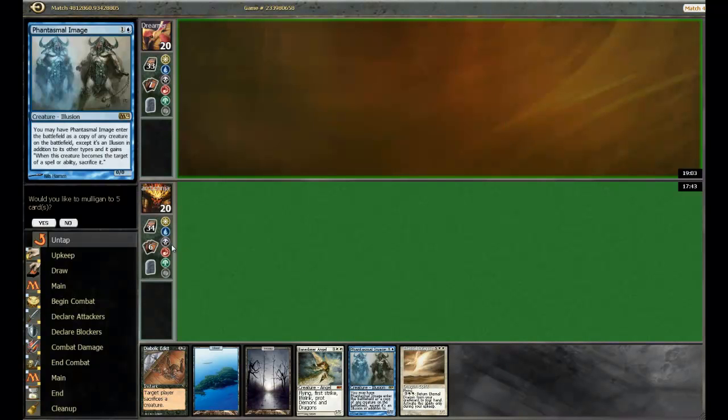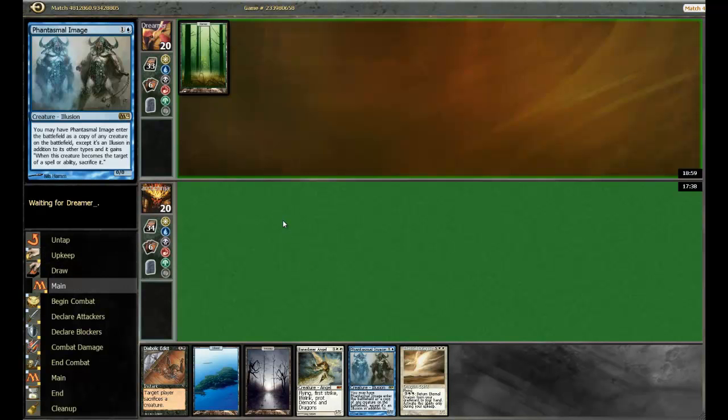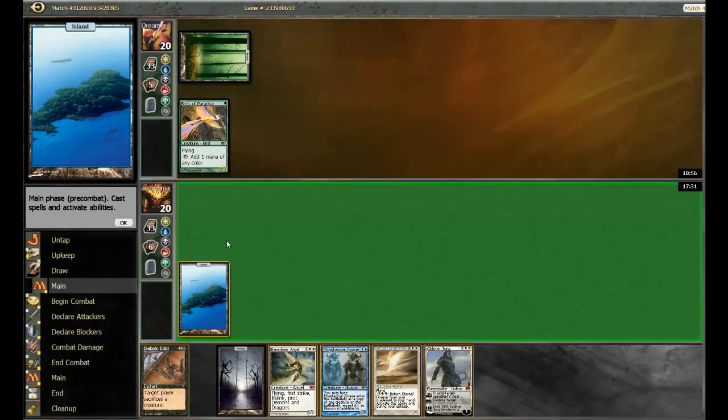Phantasmal Image can do some work against this deck. He's playing Karakas, not to bounce his opponent's legends, so I'm going to keep this one. Hopefully he doesn't have a blisteringly fast start. That's the start of a blisteringly fast start. Okie dokie. Let's play land and say go.